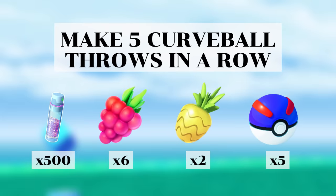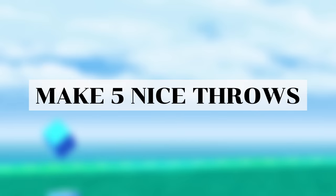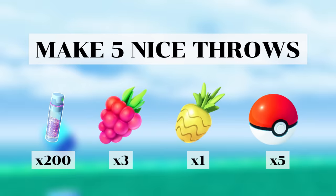The task to make five curveball throws will get you either of these items. It's generally a quick and easy task with the best reward being 500 stardust. Make five nice throws is another easy task and it'll get you one of these item rewards or an encounter with either Diglett, Alolan Diglett or Psyduck. It's an easy task but the Pokemon don't have any meta relevance, so it is low priority unless you're shiny hunting.